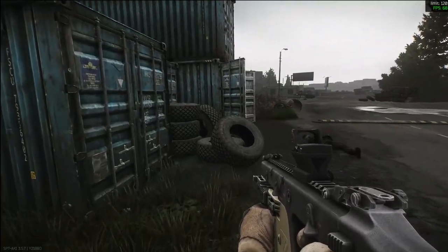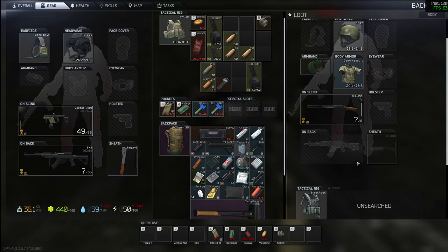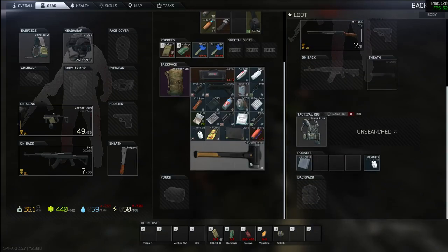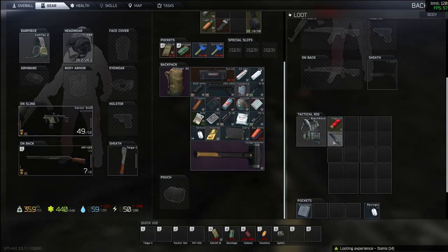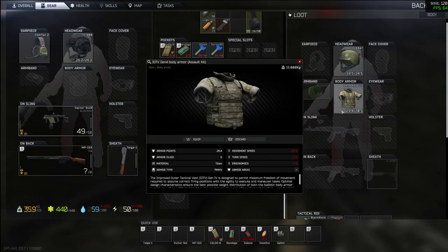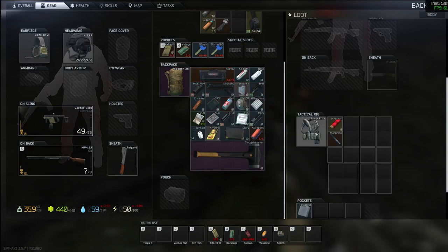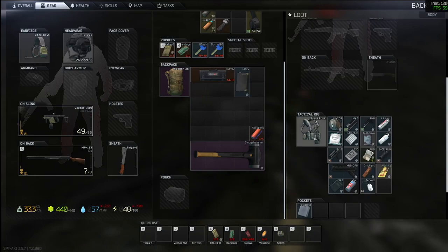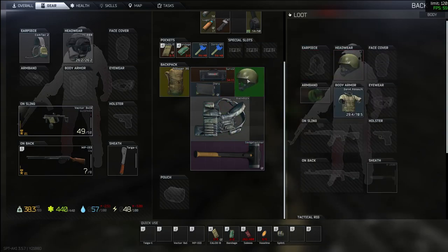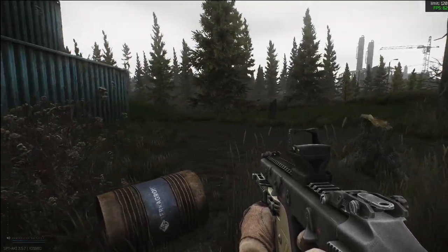Thank God we had the 50 round mag — that dude just sat there eating bullets. Whatever armor you have is fucked. Gen 4 assault? Oof. That's good. Tempted. Mostly this is more useful. How heavy is the Gen 4? 15 kilos? I don't know, chat. How big would this be? Won't be able to take all of it. That's the better play. I got one more mag, right? Oh no, we're out.